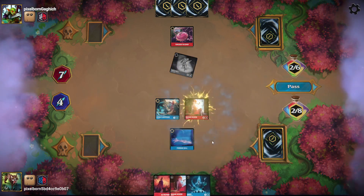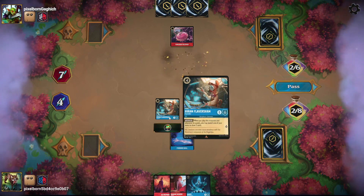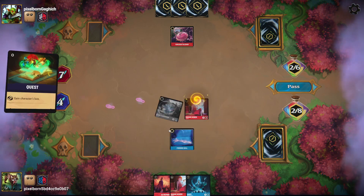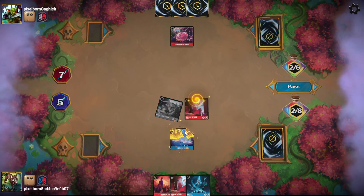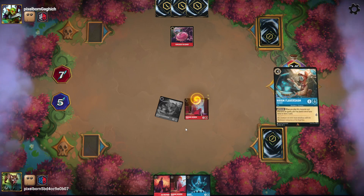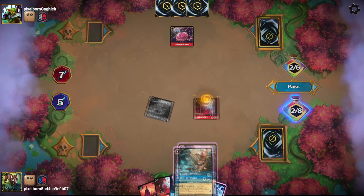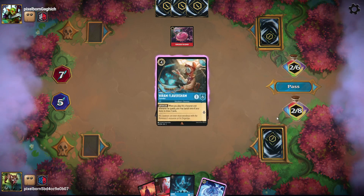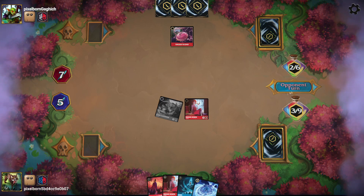I'll play Medusa to banish the Tinkerbell. I should have quested first — you always want to draw your cards before you make your plays. Thankfully it doesn't change anything. I'll just ink Hiram — I got it right this time!